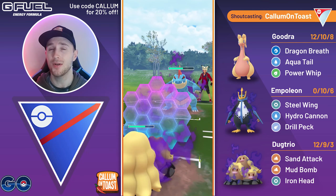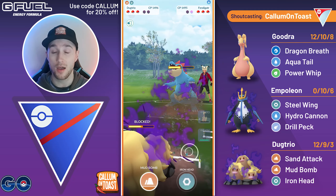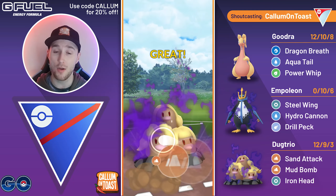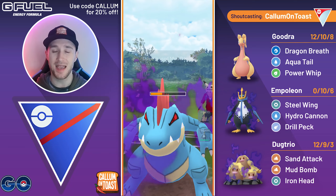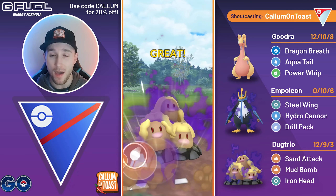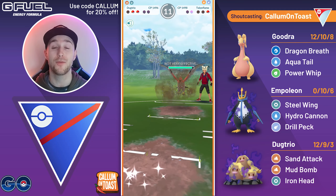We're going to come in with the Shadow Alolan Dugtrio. Unfortunately with the swap they also got a Shadow Claw in for free, so they are now ahead on energy. I'm going to go for a Mud Bomb — Mud Bomb will be taking out the Feraligatr. They come back in with their Annihilape, and we make it to another Mud Bomb in time. Mud Bomb takes out Annihilape, but they've got a Talonflame in the back.